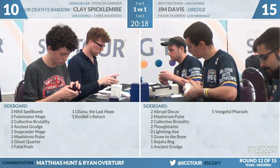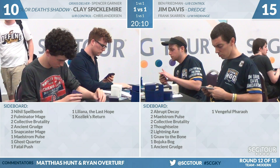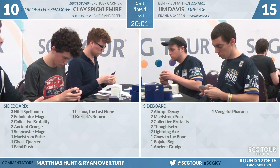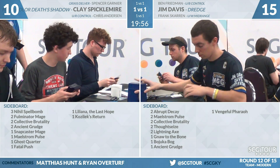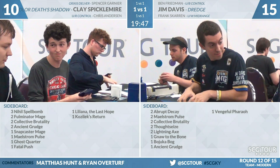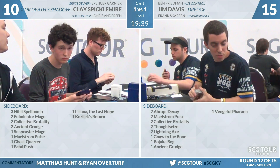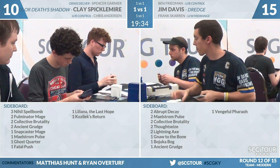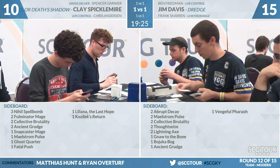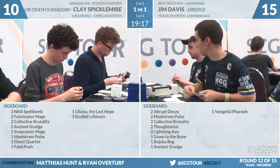Those two Maelstrom Pulses coming out of Jim Davis's sideboard had caught Clay Spicklemyer off guard — might have even had Stubborn Denial in hand but didn't feel like he had to protect them. Clay had set up with two Tarmogoyfs thinking he might race three 3/3s; with one, probably not. Going back to sideboards: Nihil Spellbombs should certainly be in for game three. It's able to catch Cathartic Reunion early, and catching Life from the Loam can be pretty good too. Having it as an option against Conflagrate — can't imagine Clay would board this card out.